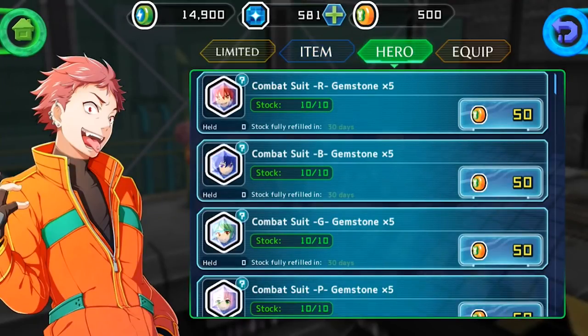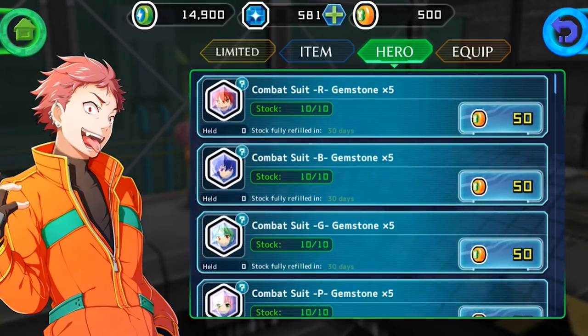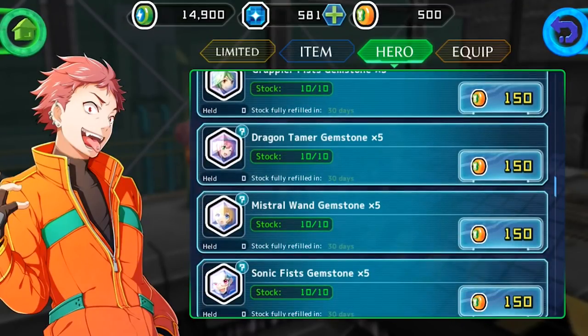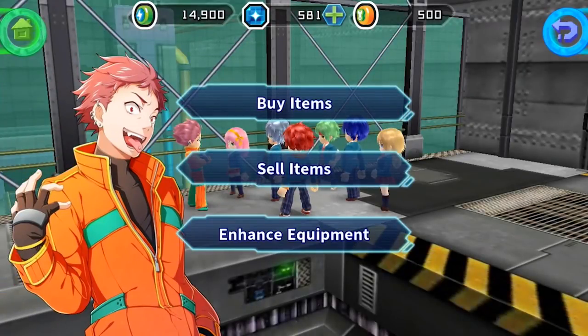Hero — combat suit. They have different suits on top of the main stuff — that's pretty cool. This is equipment — alright.